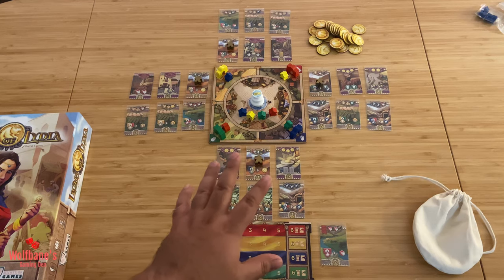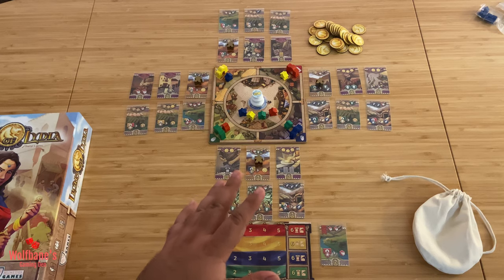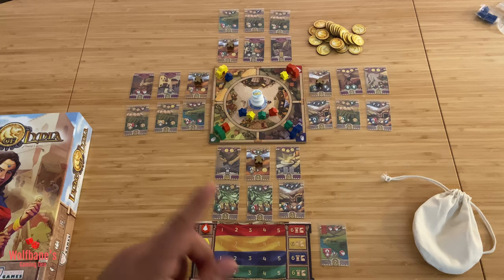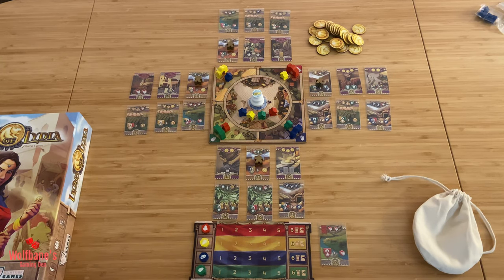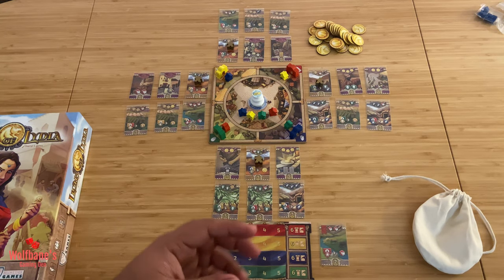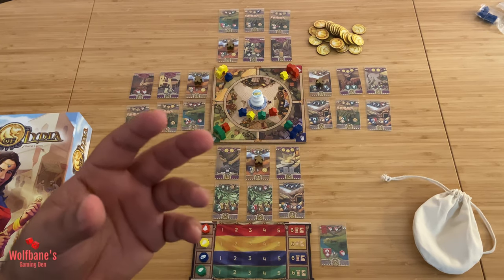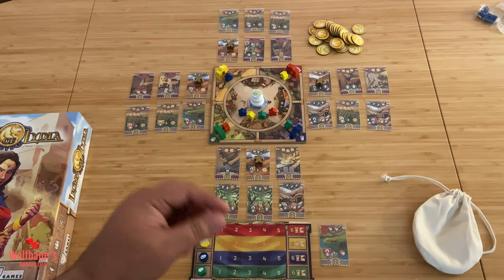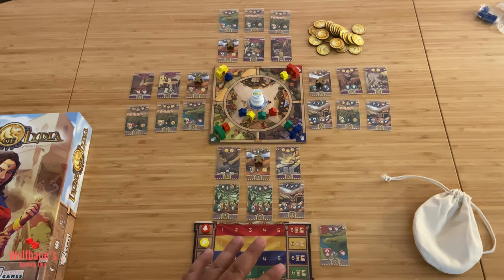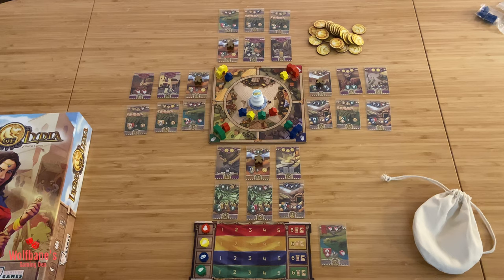Let's start by looking at how the setup for the game works, what a turn structure looks like, what you're doing on your turn, and how we score. There are a couple of minor rule differences if you're playing a two-player game — I'll cover those at the very end of the video. The game also comes with a whole bunch of different mini expansions. These are just small modules you can put in in any combination you like; they will add an additional small wrinkle to the game with minor rule updates. I'll be going through the mini expansions at the end of the tutorial as well.